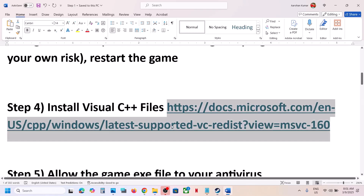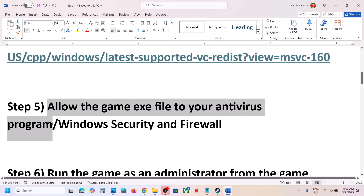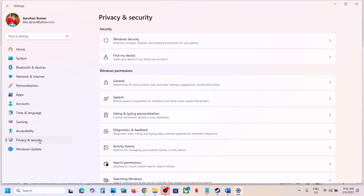The next step is to allow the game exe file through your antivirus program. If you have any third-party antivirus like Avast, Norton, Bitdefender, McAfee, or any other, allow the game exe file. If you are using Windows Security, open Windows Settings and go to Privacy and Security — on Windows 10 click Update and Security.